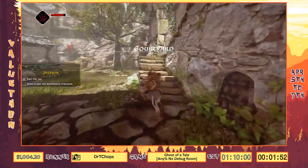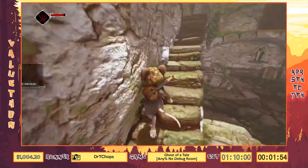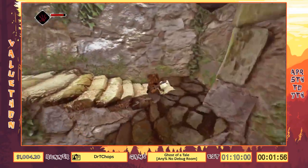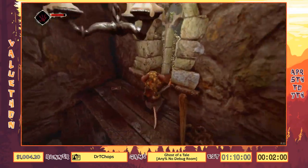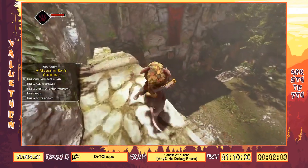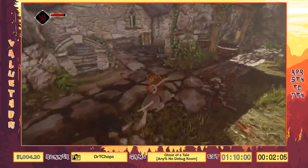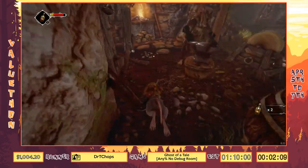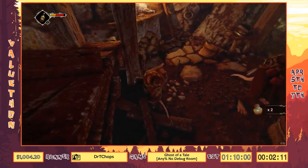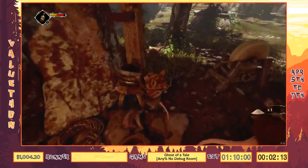We've broken out of jail completely. Our first objective is to find the person who left us the key, but while we're doing that we're going to make a couple of stops along the way. I just picked up a piece of armor — you can explain how the costumes work.